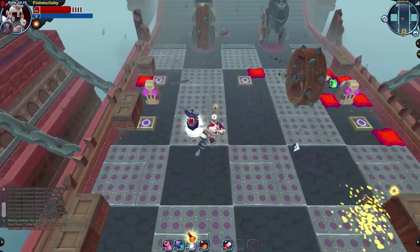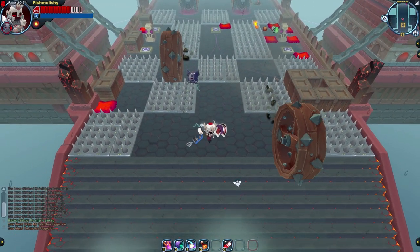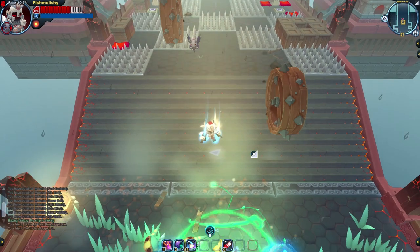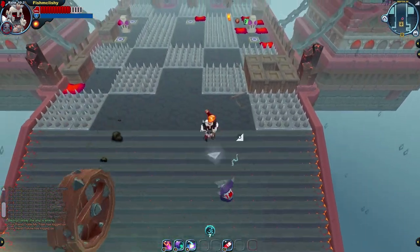Vials can also help you run a bit faster. Dashing, but near the end of the dash, pulling out a vial actually helps you run a bit faster during arcade runs and the like by cancelling a portion of the animation.